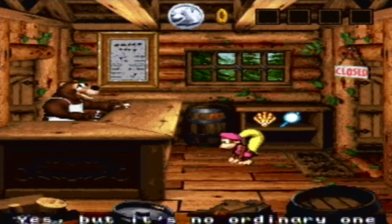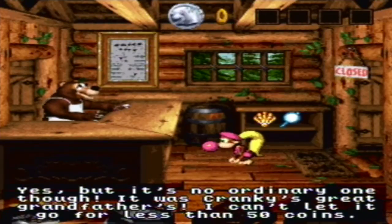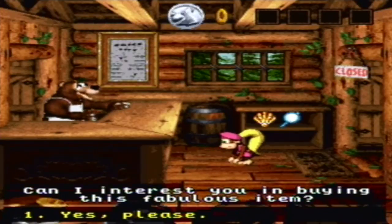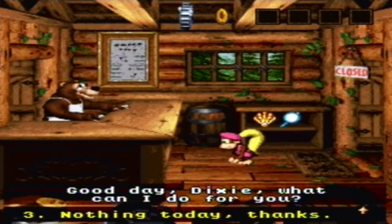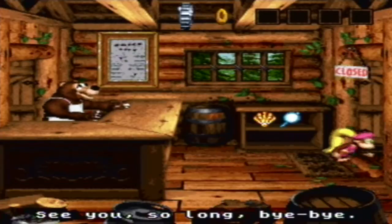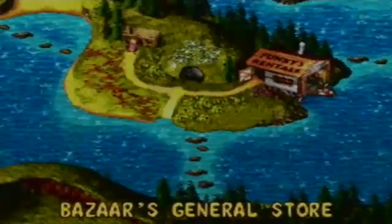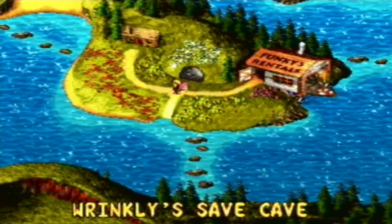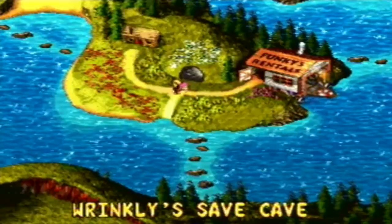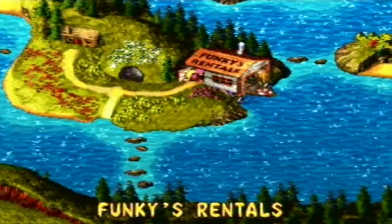We'll probably have to come back here, because the mirror is not required right now. We say nothing, thanks, and leave. Basically, we're going to be visiting guys like that all throughout the game. When we visited the Wrinkly Save Cave, all those question marks that represented items — the shell and the mirror are two of those items. But here is Funky's Rentals.